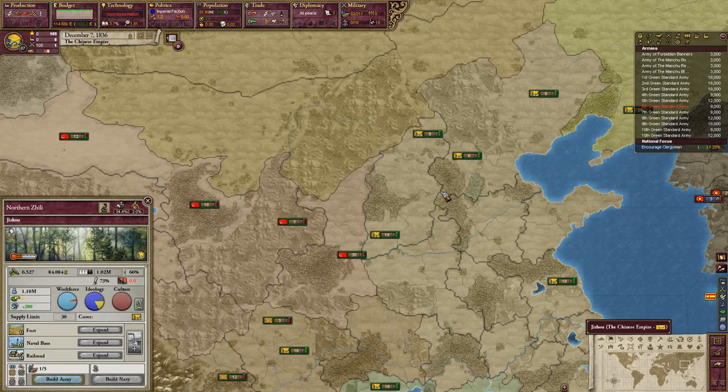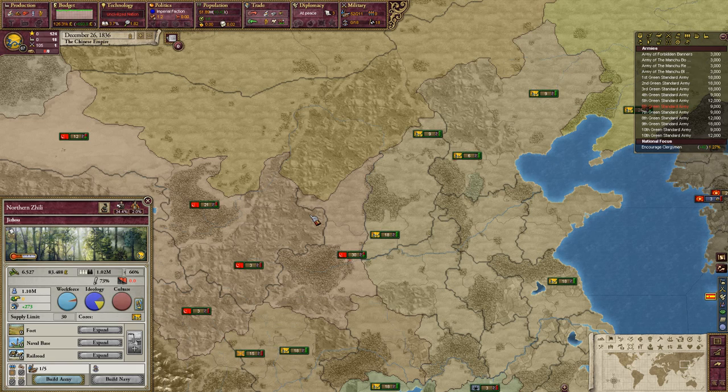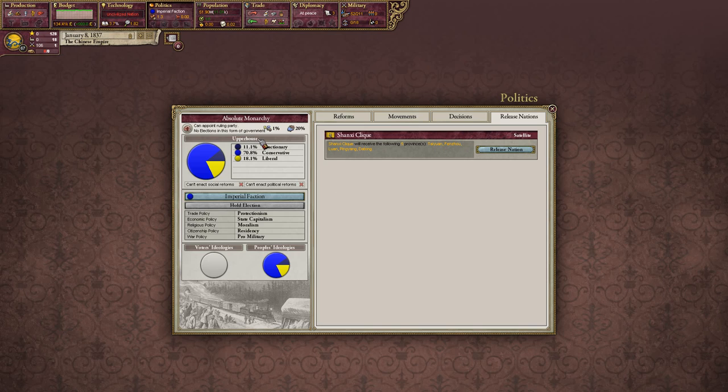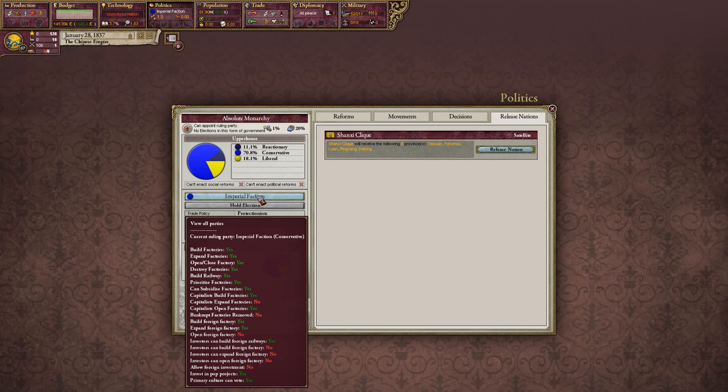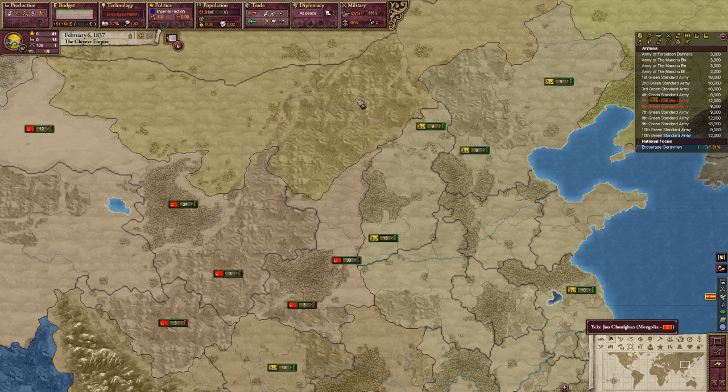There's northern Zhili — our most populous region. There are a lot of things we can't do, so worrying about our government right now doesn't matter much. We could build factories except for our tech limitations.